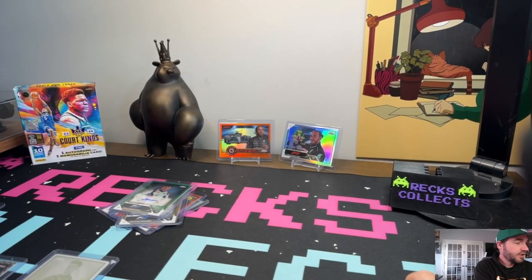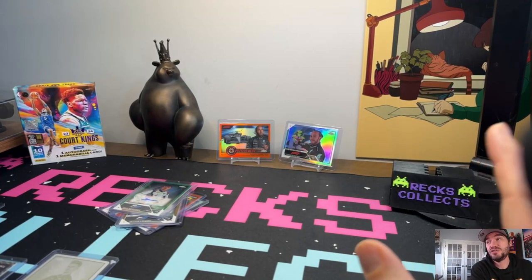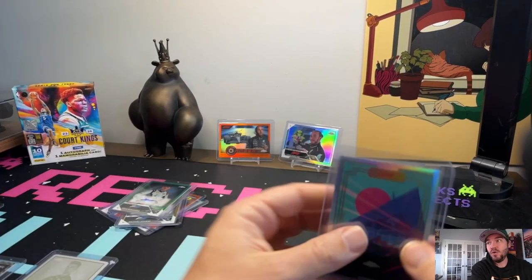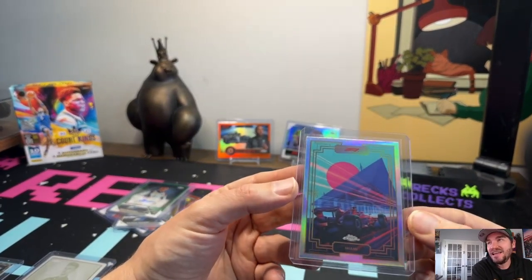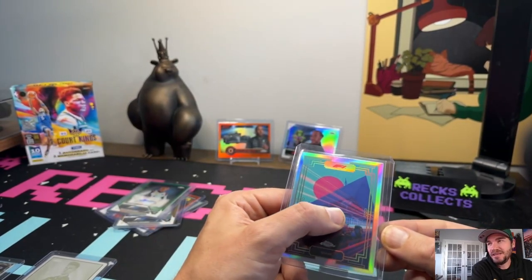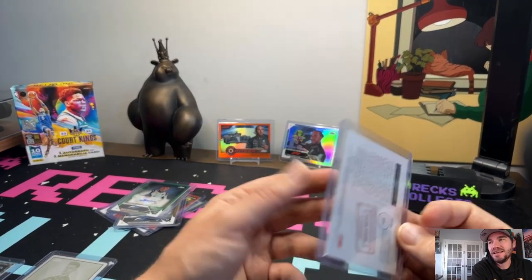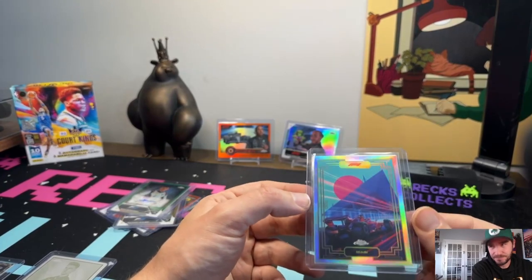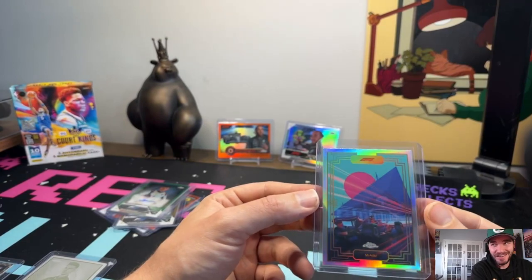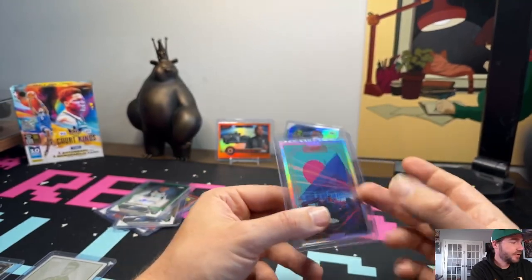The next one, number four, is the Grand Prix insert. This is another super short insert with a very high ratio. We pulled my favorite one — Miami. I love this card. It kind of looks Japanese with the sunset and everything, but this is Miami. It doesn't sell for a huge amount on eBay — maybe around a hundred bucks — but I'll keep it just because I think it is like a super sexy card.